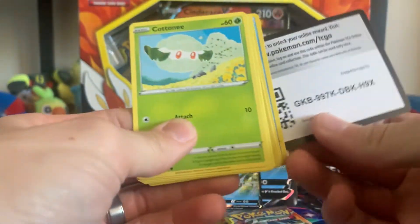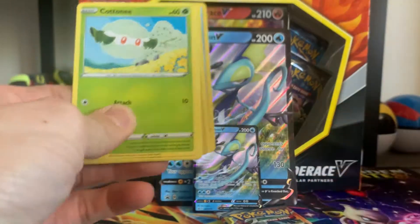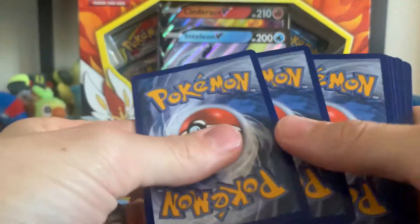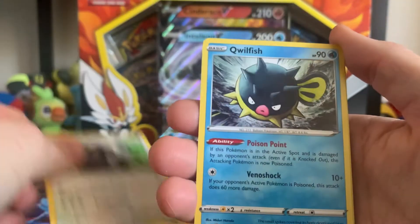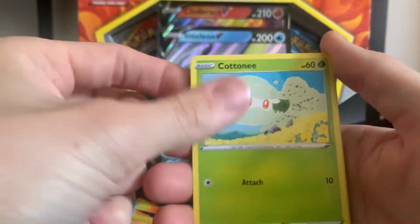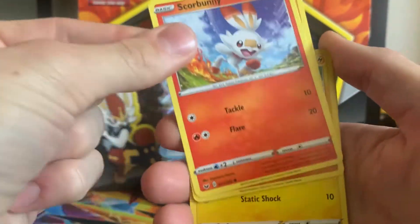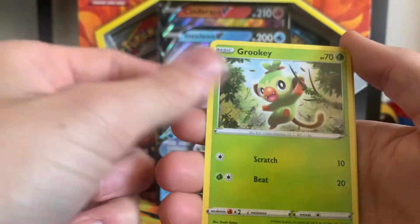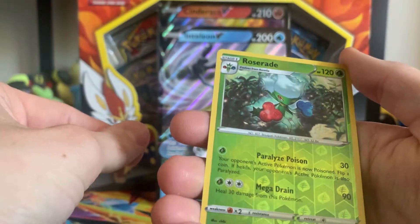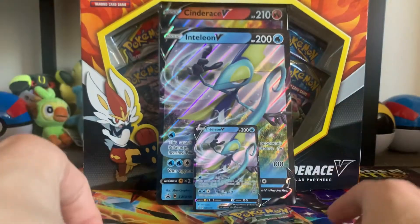Now we're going into the normal Sword and Shield. I don't think there's any other slots in these ones, so I think it's just four to the front. We've got a double Qwilfish. I've been really lucky with my box openings with Sword and Shield — a lot of hyper rare Marnies. We got a reverse holo rare Roserade and then a holographic Rillaboom.